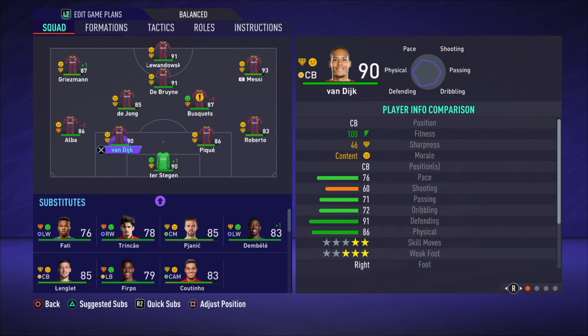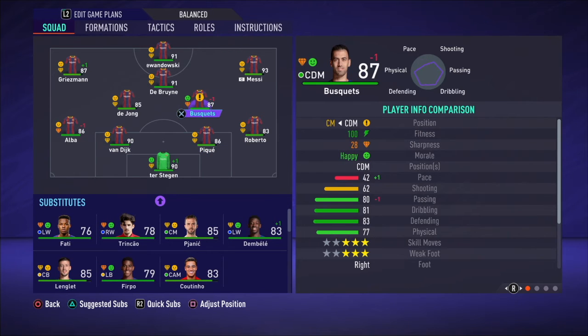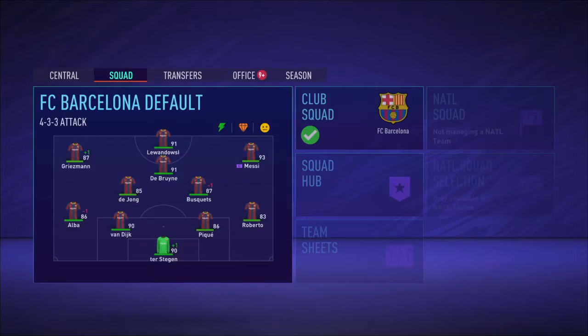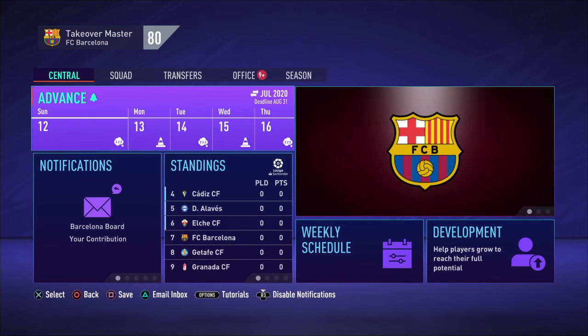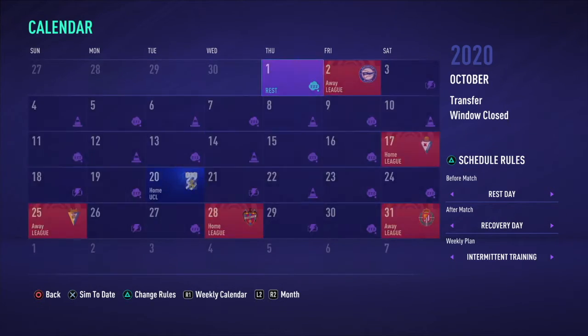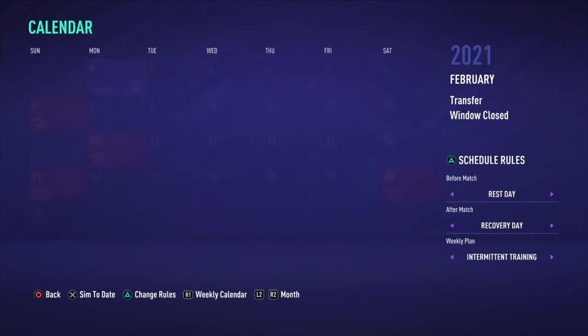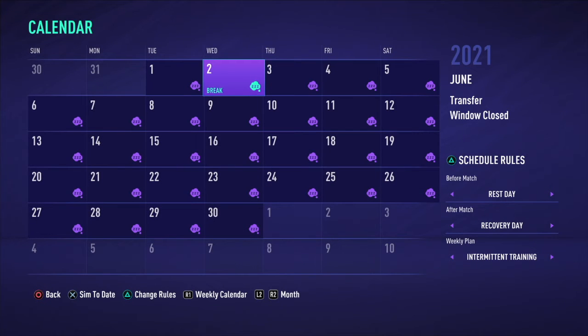Besides that, I think we're pretty set with Griezmann, Lewandowski, Messi, and De Bruyne. Maybe the midfield could have been slightly better, but we had 700 million and three players — maybe I should have gone for not just the three best players. Either way, what we're going to do is go all the way to the calendar, all the way to June 2021, and I'll see you then to see how well we did in this challenge.